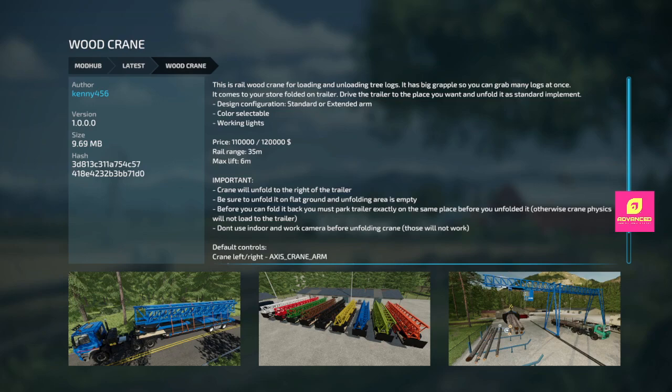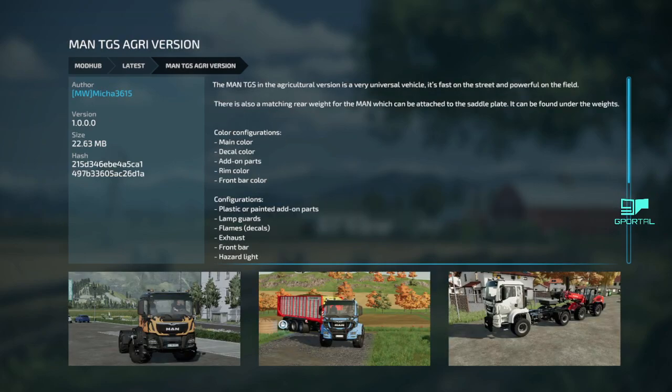Do not use indoor or work camera for unfolding the crane — those will not work. Check the controls for your setup. A big wood crane — see if this works on Silver Run.